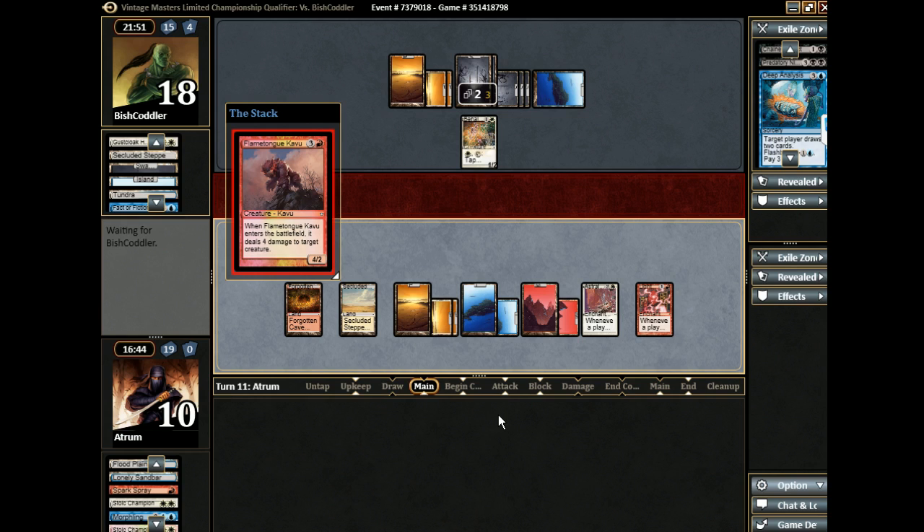Next turn: land, kicker even — pretty good. Choking Tethers: do you want to do it on his turn? Yeah, on his turn you can tap up the next threat or something. We'll Choking Tethers on his turn — unfortunately we'll miss a land drop, but I think it's fine. So we'll Choking Tethers the Harrier and then Swords the Phantom Nomad. Always yield to Astral Slide.